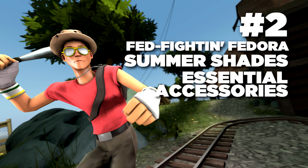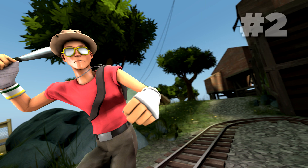For number two we have this loadout on screen. When I asked people what they thought was the most popular and best-looking scout cosmetic loadout, this one came up quite a lot. The Fed-Fighting Fedora and the Summer Shades work really well together. Some people swap the Essential Accessories for the Lynch's Duffel, which I'd probably do myself. You could also get an awesome burning unusual Fed-Fighting Fedora, which would look really good. It definitely deserves the number two spot.